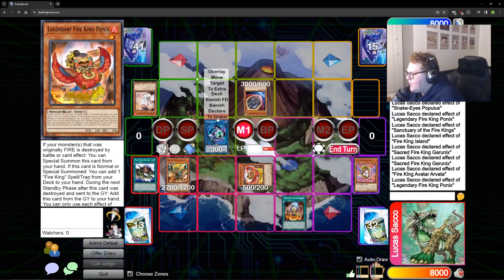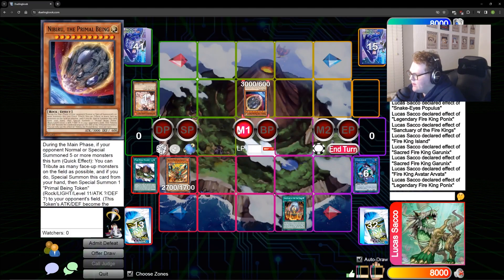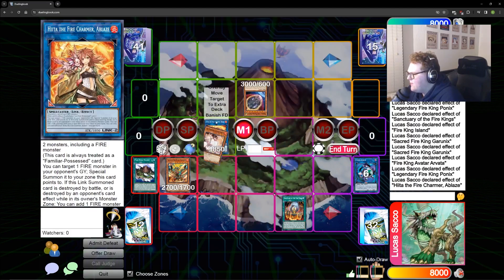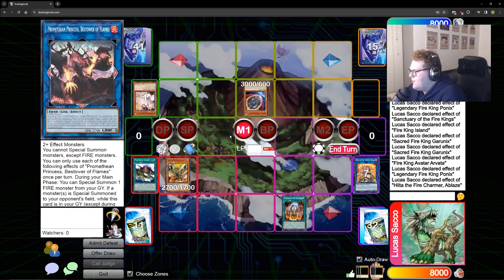Just a little misclick there. I'm going to link in the Heat, and take an Ash Blossom — this is just climbing. Think of it as going into a Charmer and then into Selene.